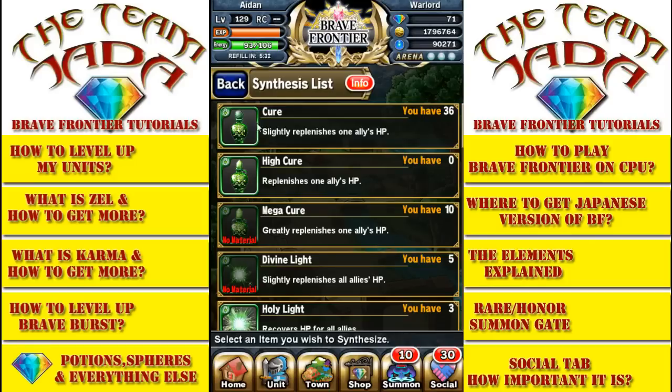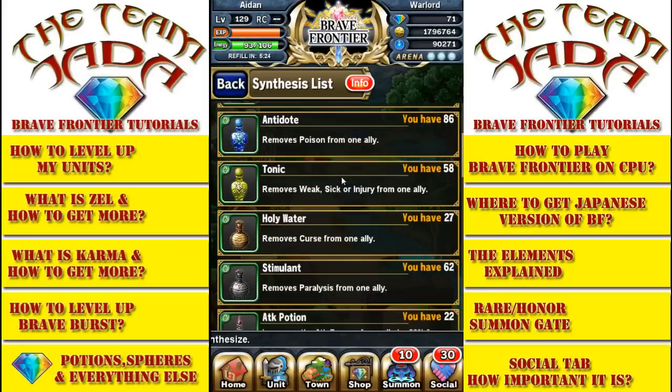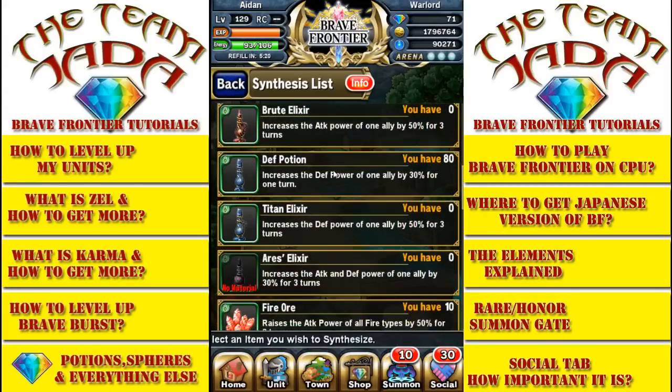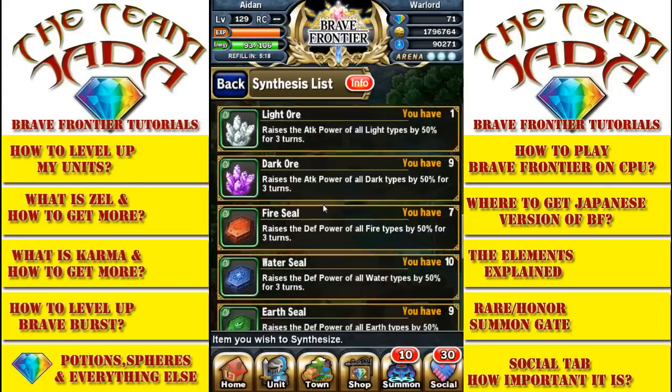This menu is going to tell you what you could make — what potions, what healing potions, what antidotes, tonics, holy water, stimulants, attack power — and the list goes on and on depending on the level of your account.